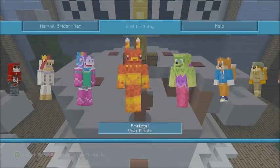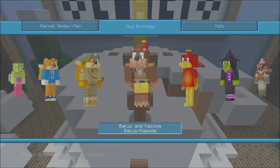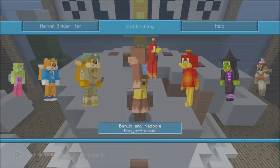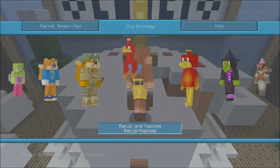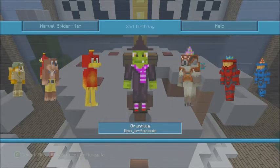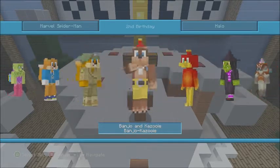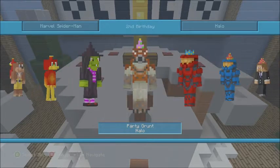I think this is also a remake — Banjo and Kazooie. This is actually an early release skin, and they added Kazooie to the back of Banjo, which is kind of cool. I think the other one looks a little cooler but this one is probably more accurate. You also just have Kazooie on her own if you want to be her — looks like a bird. And then you've got Gruntilda from Banjo-Kazooie.